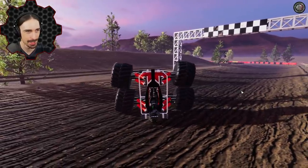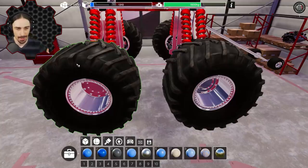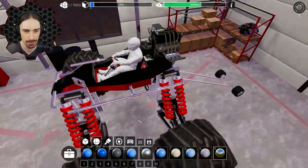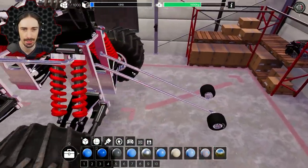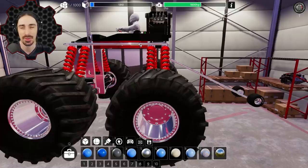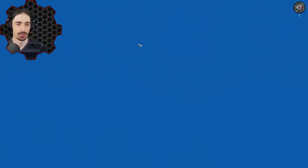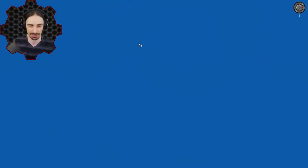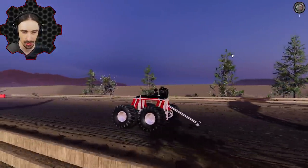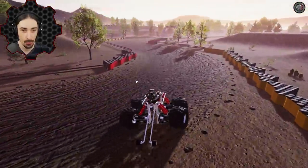I made some adjustments: I separated the wheels so they don't collide when steering, I put an inverter logic gate on to invert the steering signal to the rear wheels for proper four-wheel steering, and I added a wheelie bar so we can stay upright. Let's see if the Monster Cart is now drivable. The wheelie bar is doing a lot of work — very useful!